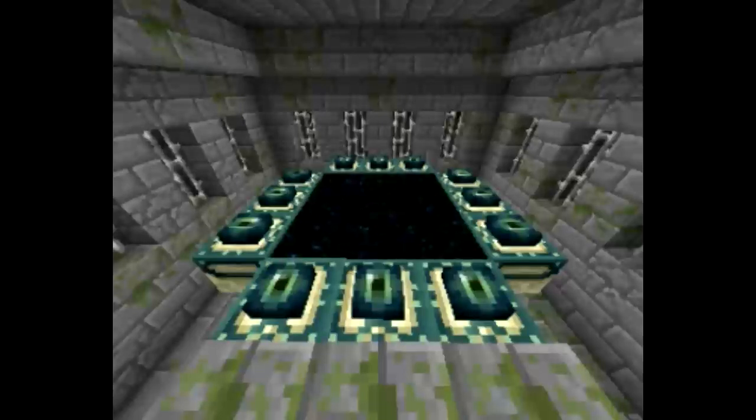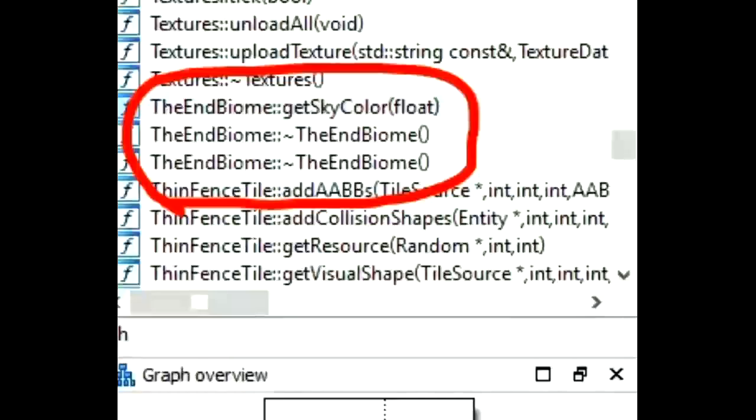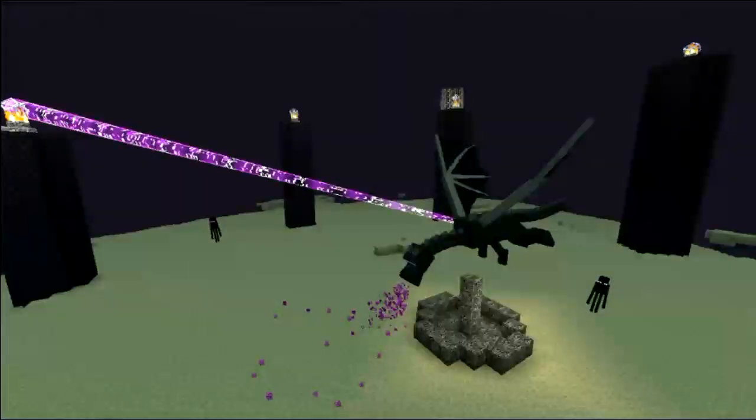Hey guys, today we're going to be talking about The End and why I think you may be getting The End in Minecraft Pocket Edition 1.2.0, or maybe 1.3 or something. Here's a screenshot of code files in the Minecraft Pocket Edition 1.2.0 beta test APK — you can see it says 'the end biome,' 'the end,' and stuff like that. That's why I think we're going to be getting The End.